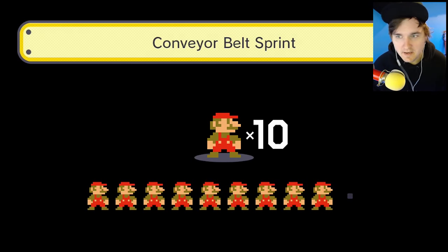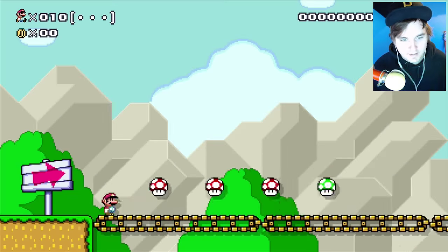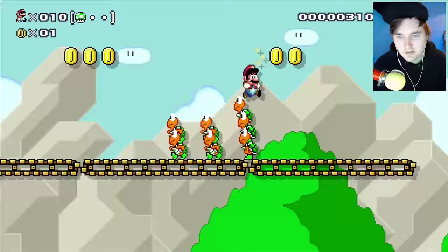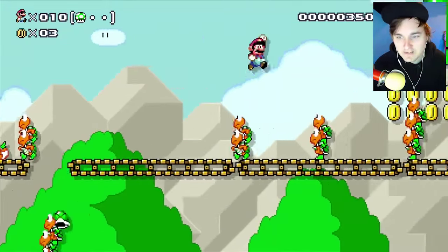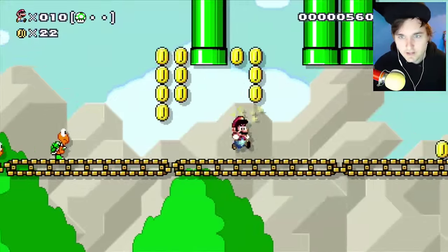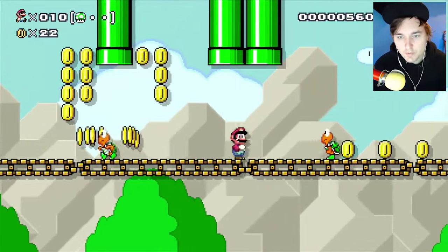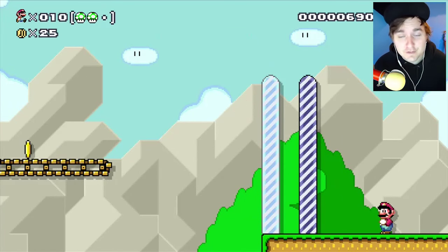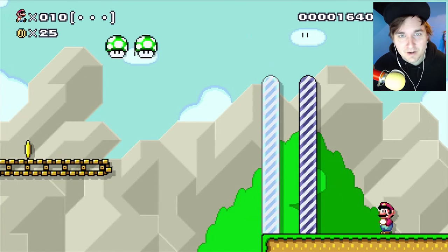Alright there, Nintendo, let's do this — the Conveyor Belt Sprint! Here we go everyone, jumping as fast as possible, trying to get past all these Goombas who are gonna try to wreck our faces, but it's gonna be no match for us because we're totally the best at this game. Hello Mr. Koopa Man — you're dead, sir. And with that guys, we have completed the first level of the first 10 Mario challenge!